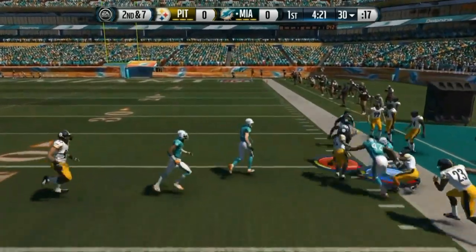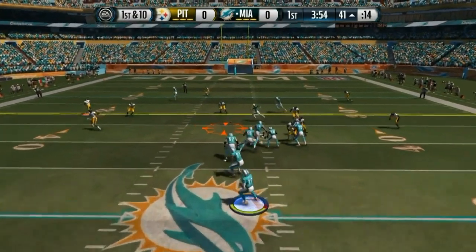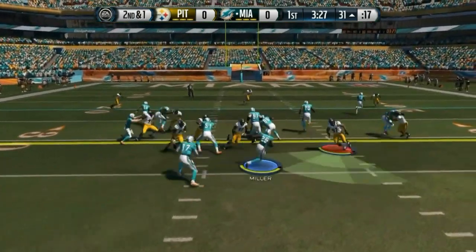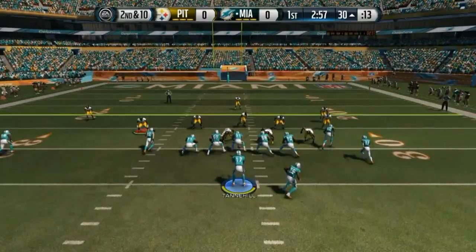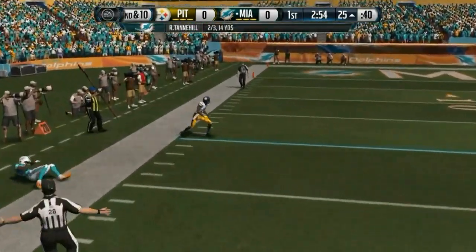So we went with the Dolphins. I definitely like the Dolphins offense — they just have a lot of speed, which I like with Miller and Wallace, and Tannehill can get loose as well. A lot of finesse and shiftiness that I enjoy utilizing. As you guys know, slant drags, keep it short, make some moves — that's how I play.